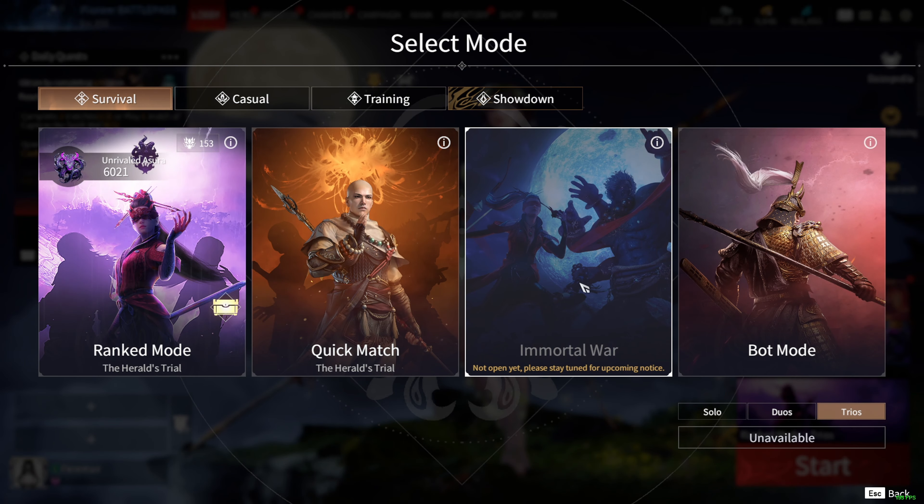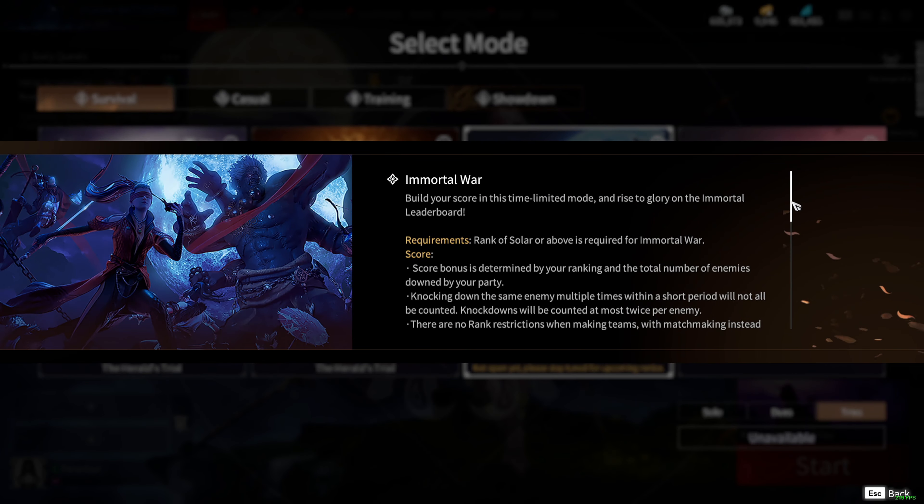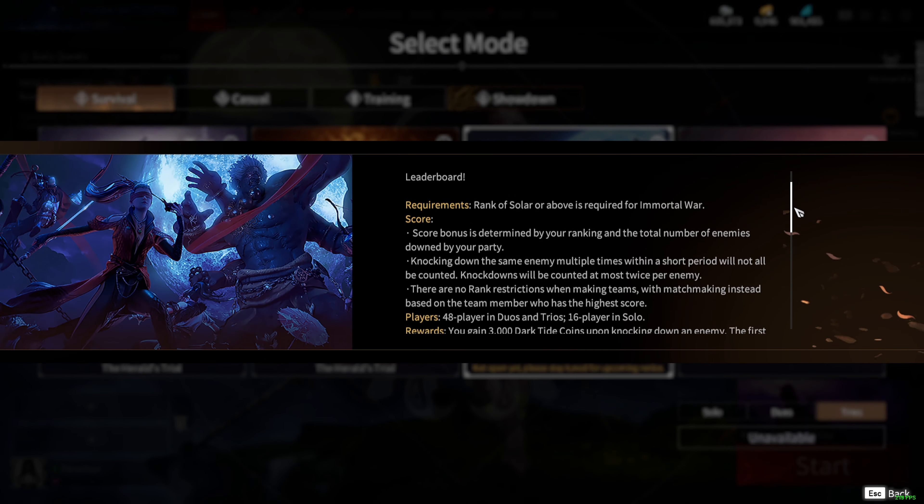Solo Immortal War lobbies have slots for up to 16 players, duo and trio for up to 48. In China, Immortal War is available as a publicly queueable, though time-gated game mode for players ranked Solar or higher. Immortal War changes a lot of things compared to ranked, the standard game mode formerly known as the Herald's Trial. The two most notable changes affect the economy and soul blooms.